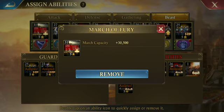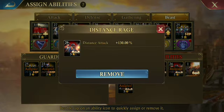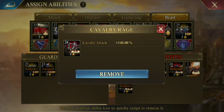When you're going after the beast, march capacity is actually more important — I know I said in other videos that it's not, but that's player versus player. We're just talking about the wolf today. Second most important, depending on your stats, distance attack is going to be your best. Then cavalry attack.